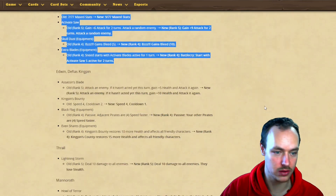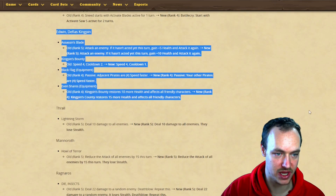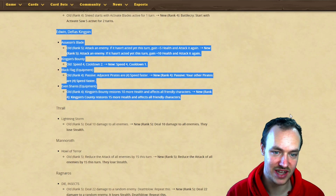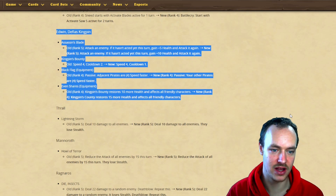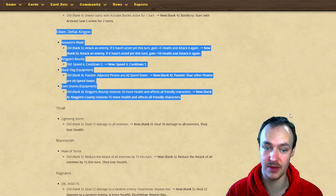Edwin looks like he's got a big buff. Assassin's Blade: attack an enemy, if it hasn't acted gain five health and attack it again - now going to be gain 10 health and attack it again, doubling the health buff. Kingpin Bounty is now going to a one cooldown instead of two. Black Flag: adjacent pirates are four speed faster - now going to be your other pirates are four speed faster, so he doesn't need to go in the middle anymore.